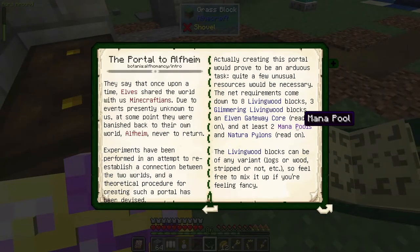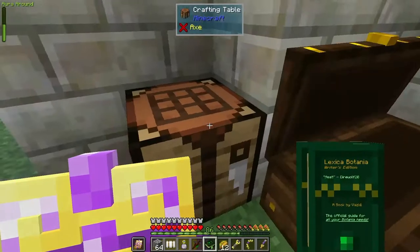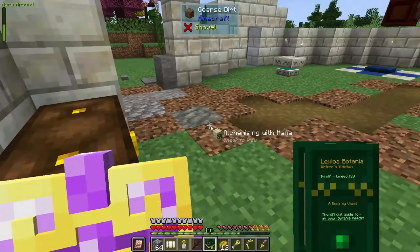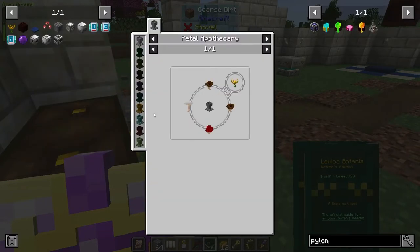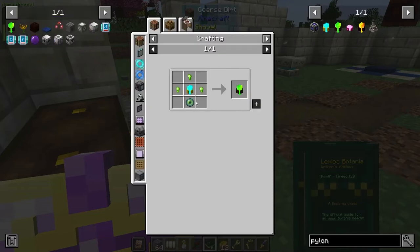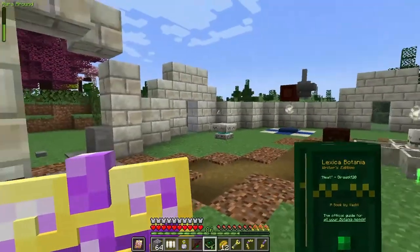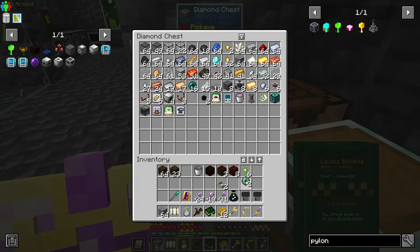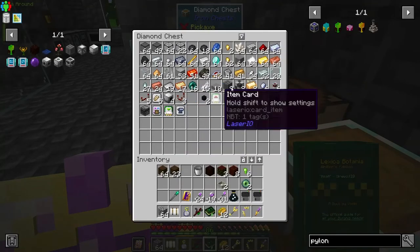The next things we need are two maniples and two natura pylons. We can — we already have one maniple, so we just need to make another one. And the natura pylons — these guys right here. Oh, because I already had that on my list of things to do, so I took it off. So we need two of these, which is the last of our six terra steel nuggets. It's two eyes of ender — we can get that. I think I actually have two eyes of ender already made. So we got our six nuggets and our two eyes of ender. And we need two of these, so we need four mana steel and two mana diamonds or gold.